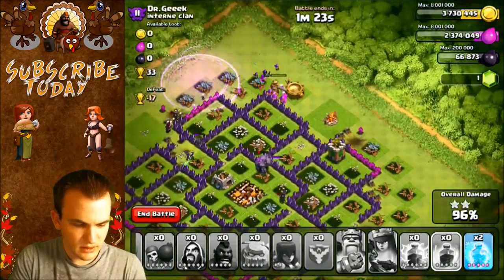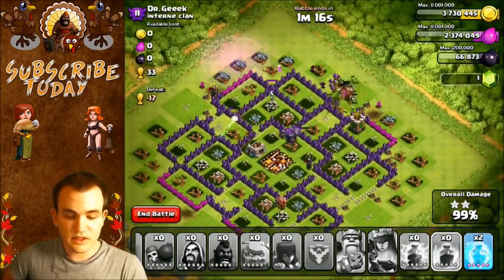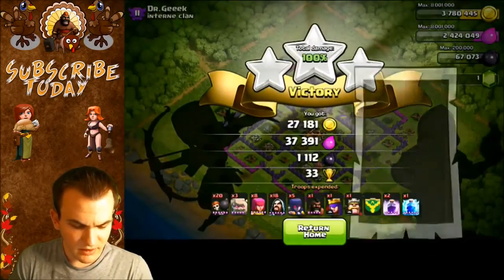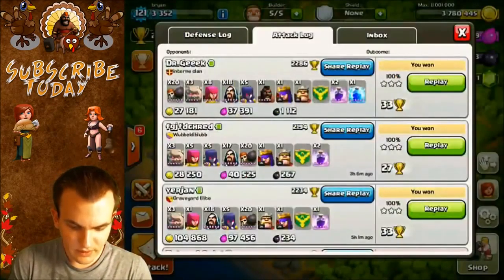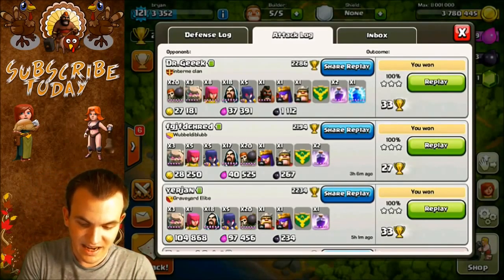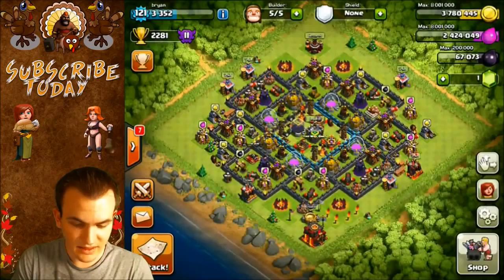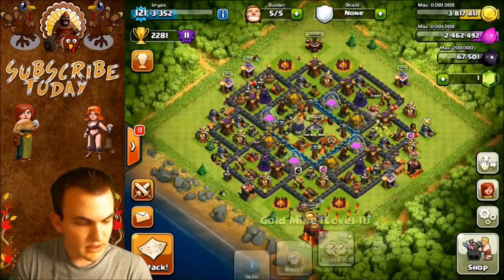Looking good — we're going in. My king is going to live; we're going to be okay. We got the 3-star and gained 33 trophies. I actually didn't have to use any free spells because he did not have his Inferno Towers. Very successful. We got three 3-stars total, and we gained 93 trophies today. We lost around 13, so we gained about 80 net trophies. We're going to be right at 2,281.